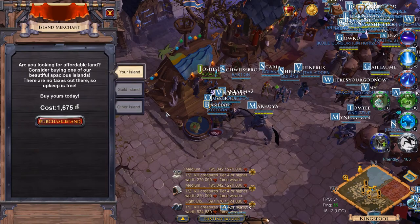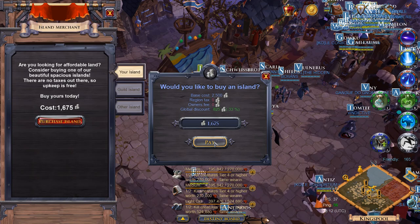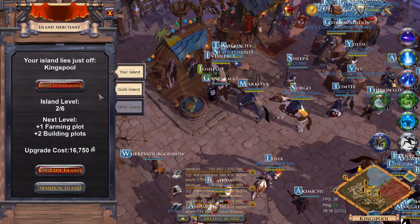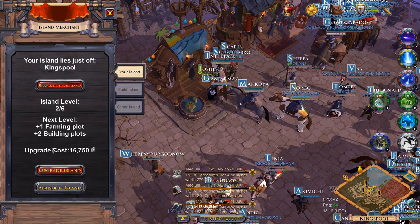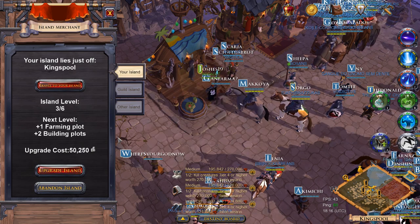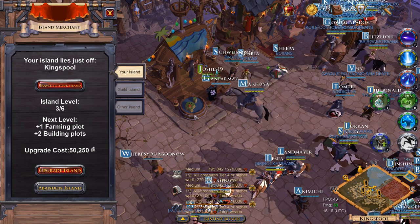In order to start farming you must first buy an island. An island can be purchased for 1,675 silver, however you must upgrade it to at least level 2 in order to unlock a farming plot. I recommend having a level 4 island so that you can have at least 3 farming plots to work with.